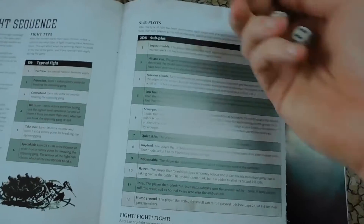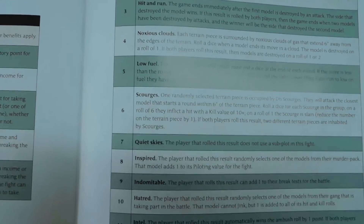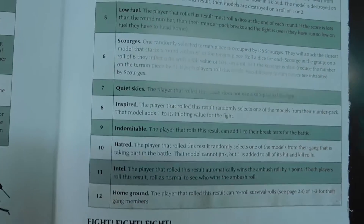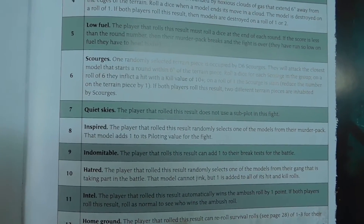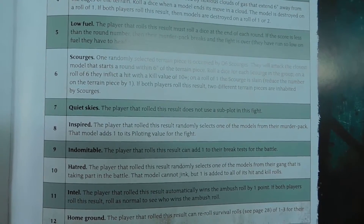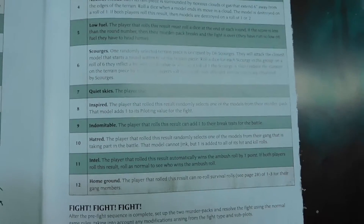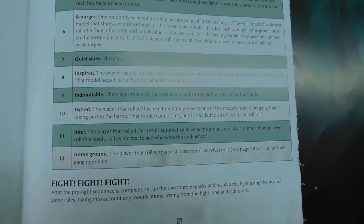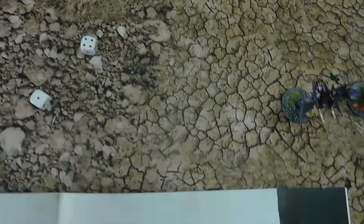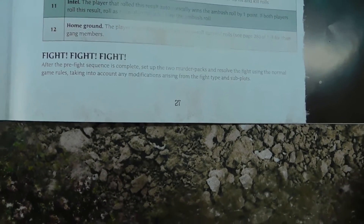We each get two subplots. One result is 'Low Fuel' — the player that rolls this must roll a dice at the end of each round; if the score is less than the round number, their murder pack breaks and the fight is over. So even if I don't lose models, I've got to kill you fast.